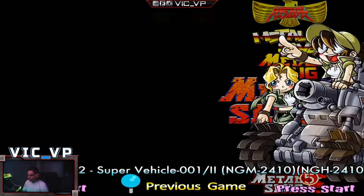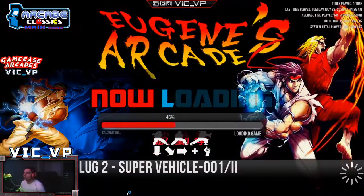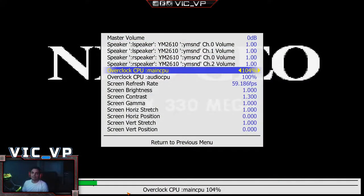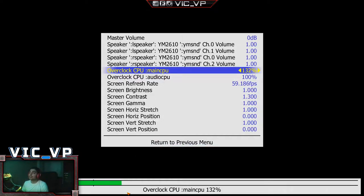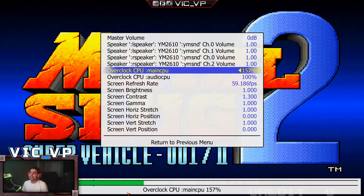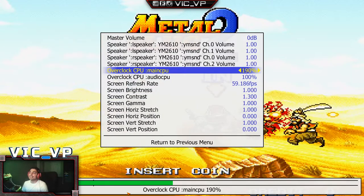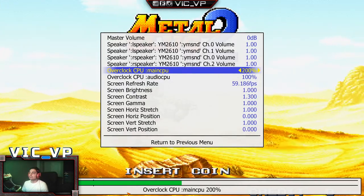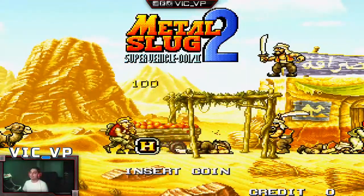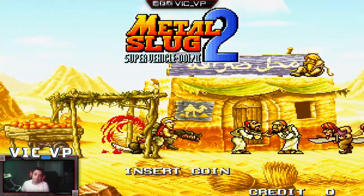Exit out. You have to do it for all Metal Slugs, so we'll do it together so you can breeze right through it. Load up Metal Slug 2, press Tab, go to Slider Controls, go down to Overclock CPU, and go to 200. If you do not see the Overclock CPU option, that means your MAME INI file didn't take the change — go back and put the number one instead of zero and be sure to save. Then return to menu and Tab out. Those are the must-haves for Metal Slug.